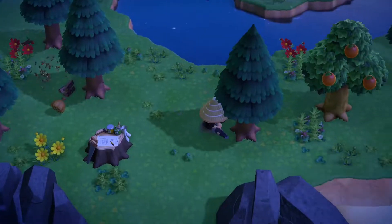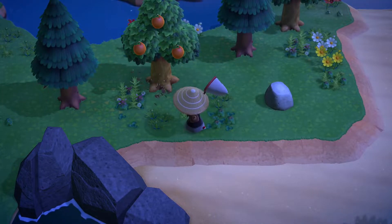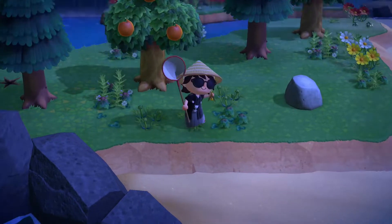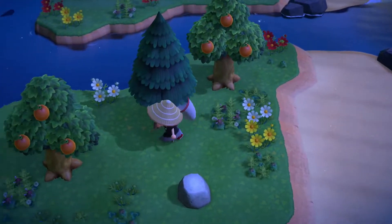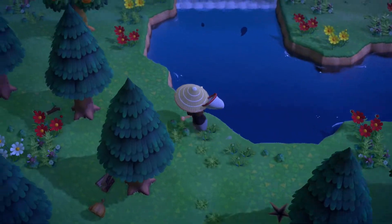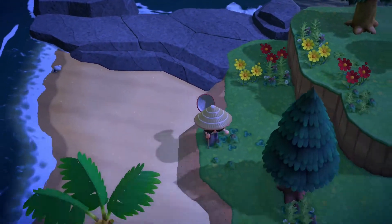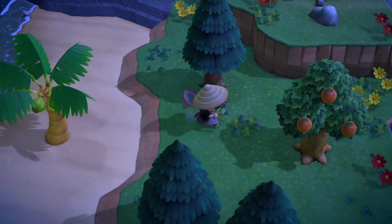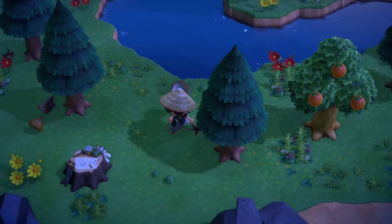Oh, I caught a wasp — that's got a sting. You want to clear all this out. I might need a vaulting pole for this island for the highest chance. This island is kind of annoying — it does have a giant river in the middle — but it should be fine.